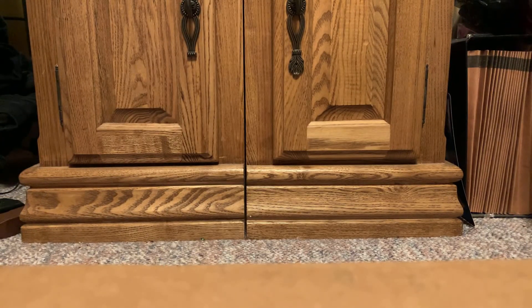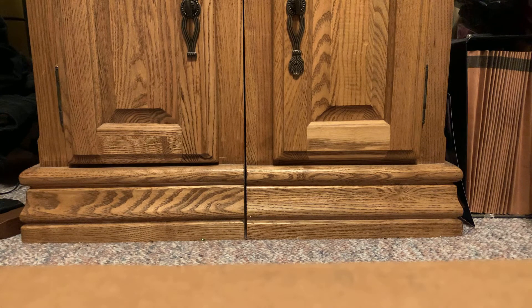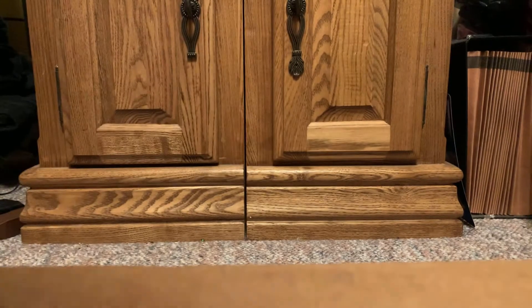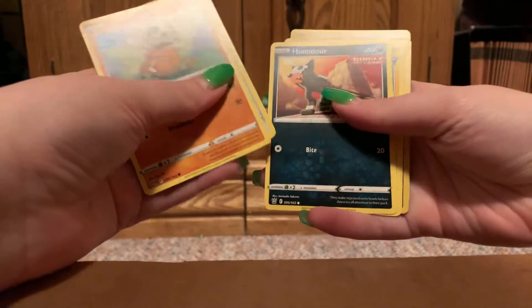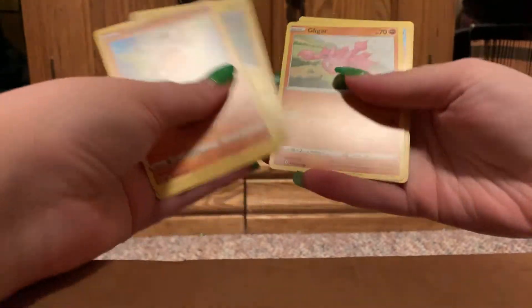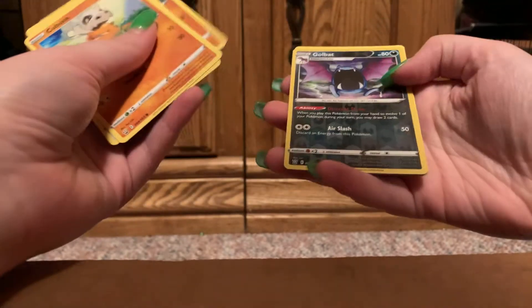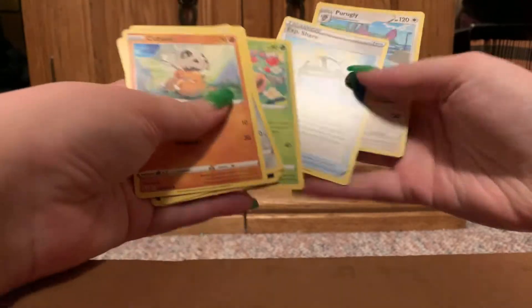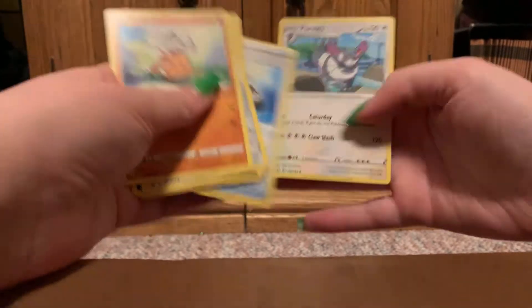Ninth pack. Fighting Energy again. Cubone. Cubone. Poniard. Single Strike Houndor. Rapid Strike Shinx. Gligar. Reverse is Golbat. Aguslash. Weepin' Bell. EXP Share. And Purugly. One more pack after this one.